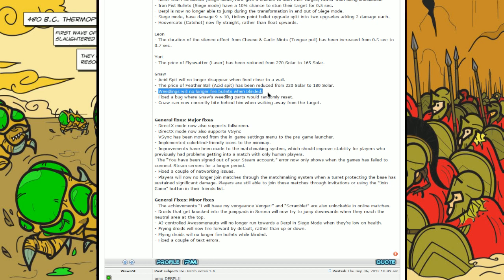Weedlings will no longer fire bullets when blinded — that might just be a bug fix. There's also a fix for a bug where Gnaw's Weedling parts would randomly reset. And Gnaw can now correctly bite behind him when walking away from the target, which is a really, really good fix. I was irritated when trying to kite away from an opponent and not being able to bite them properly.